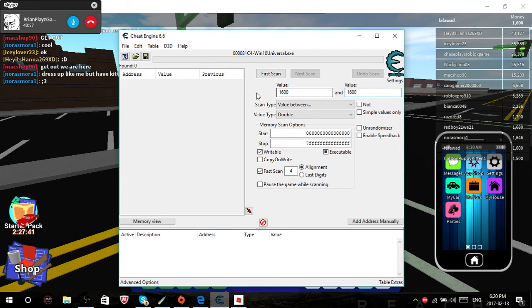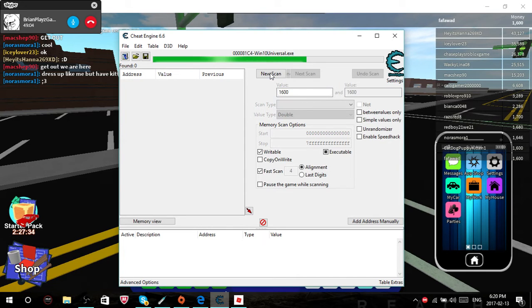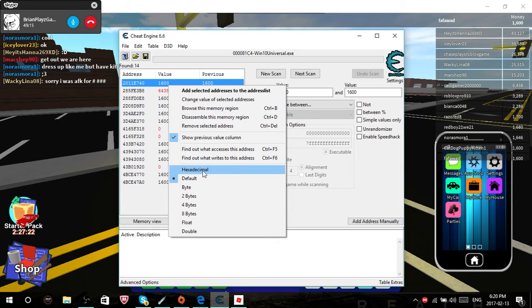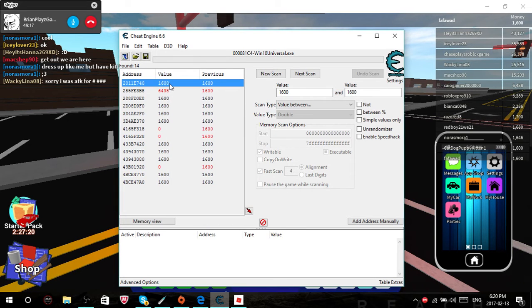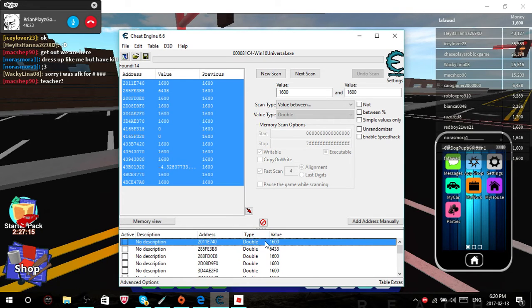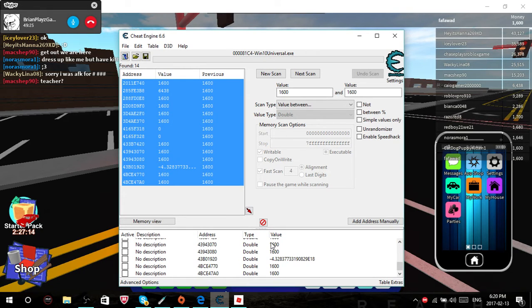When you have your money entered, click First Scan. Click the top one. Then what you want to do is Control A, then click that right there.